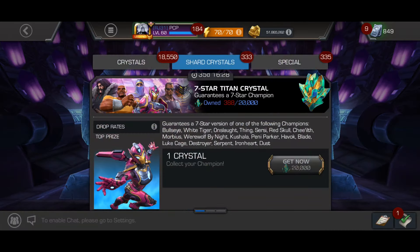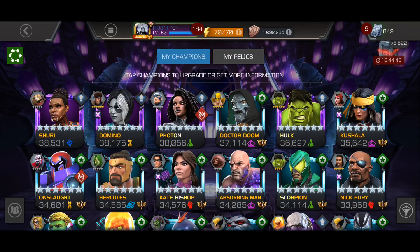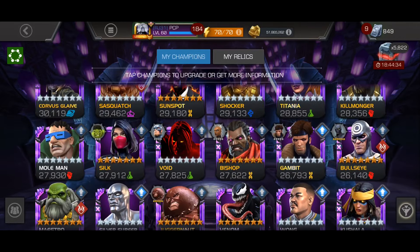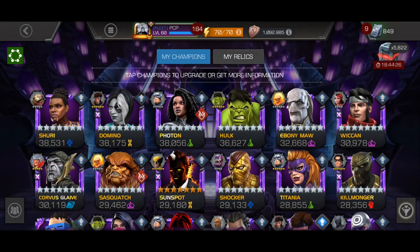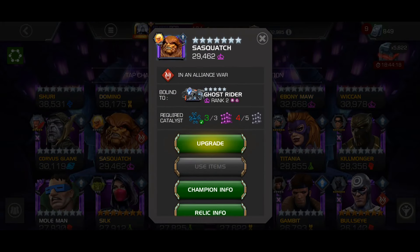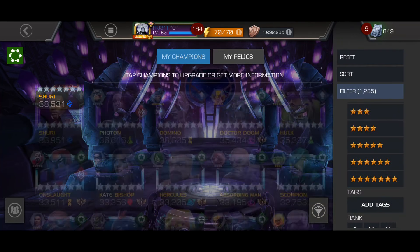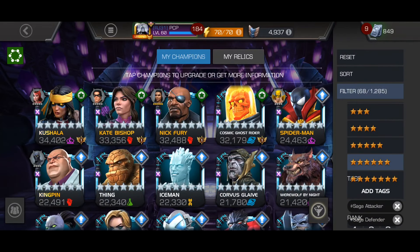Also, doing that incursion run definitely gave me enough for another rank three. My current rank threes are Shuri, Domino, Photon, and Hulk. Let me sort by seven stars real quick. I'd probably need to get some catalysts — let me check. I do have three tier-four alphas, so I'm only missing tier six, and I can go buy some with these tokens. I also got the four-to-five X-Magica gem, so let me show you — Saga attacker, Saga defender, then filter by six stars.